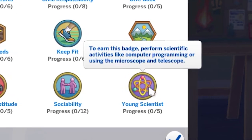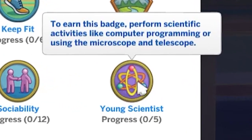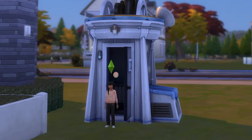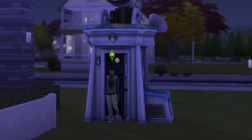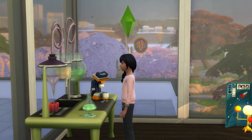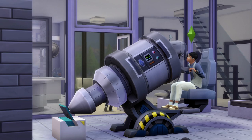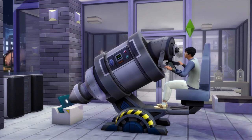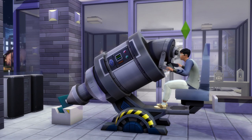The final badge is Young Scientist, which requires just 5 tasks. Using the Backyard Observatory is a good option for both children and teenagers. Children can also use the Junior Wizard's Starter Set, while a second option for teenagers is the Microscope. You just have to find a place to put it, because for some reason the Sims team made the microscope the size of 3 bathrooms.